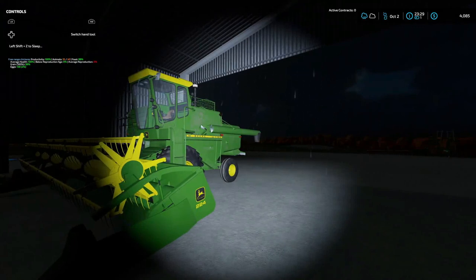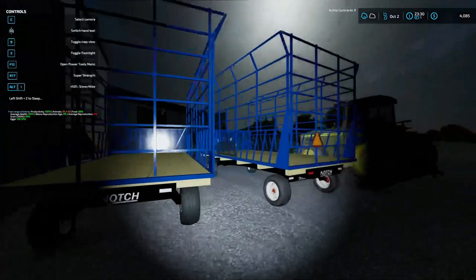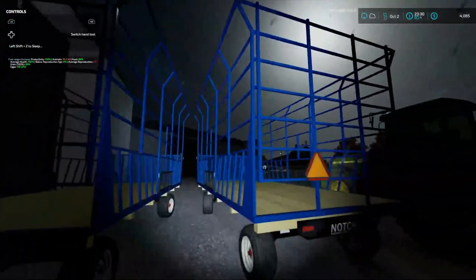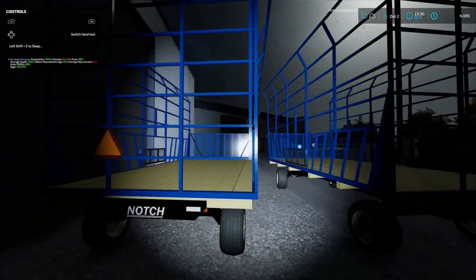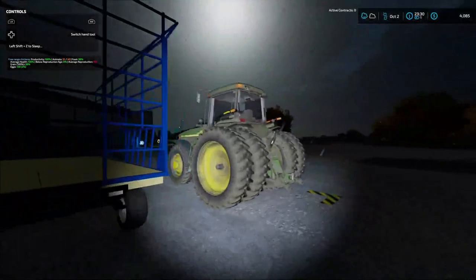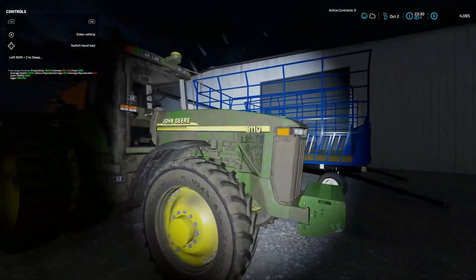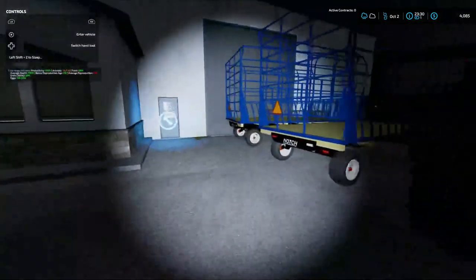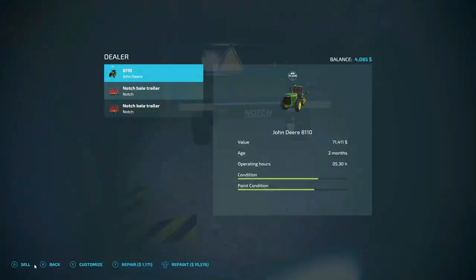I forgot about that — we've got to go up to the store. As you can see, we got these two trailers that we just bought a couple days ago, so we're going to sell them back. We're going to use the other trailers as auto-load. $8,110. I just don't like the way it's handling, so we're going to give it back to John — he said he'd give us a decent price.